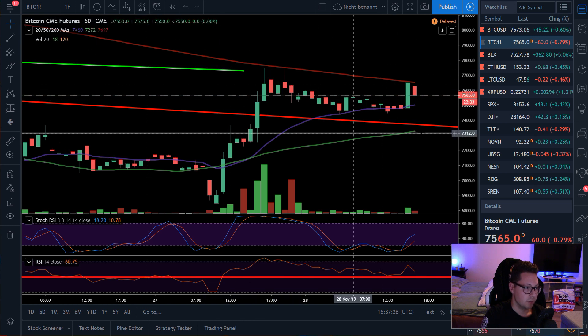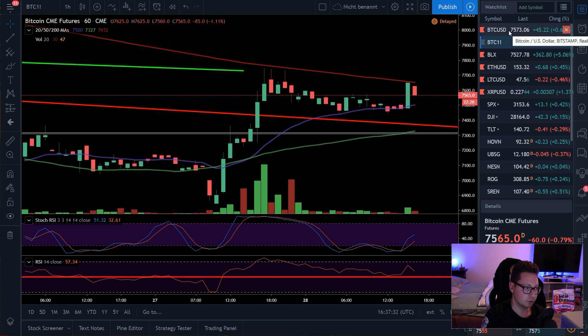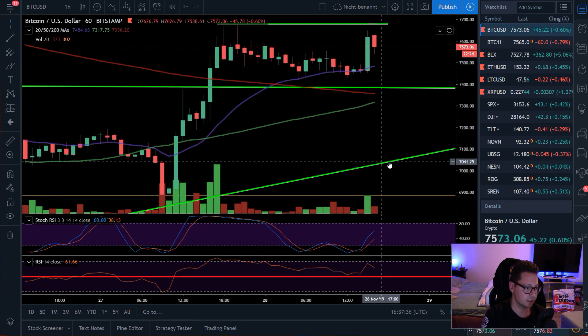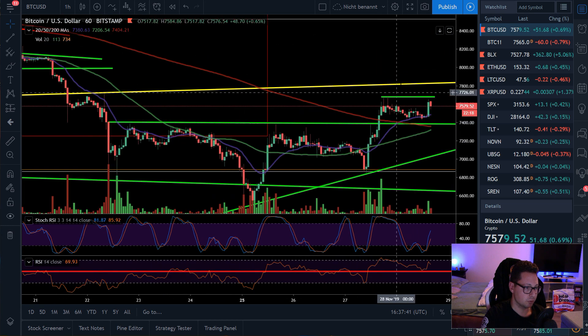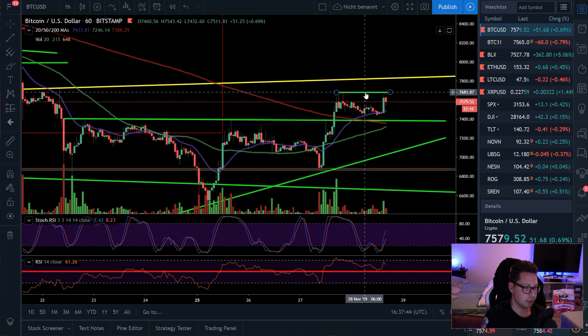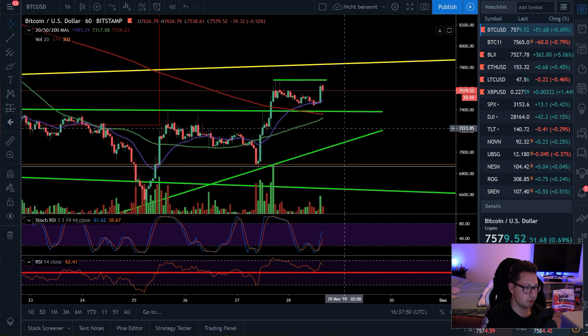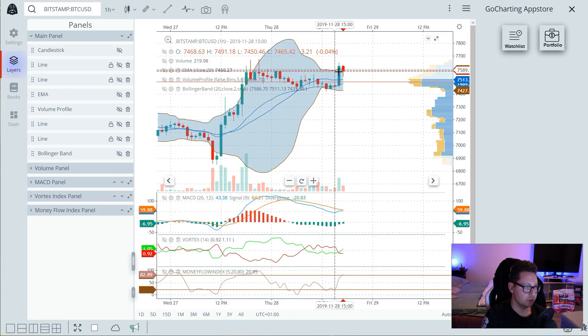Right now it's a bit too late, so I'm looking if we have another wick to the downside to open somewhere around $7,000 to $6,900. It's still possible we could see a wick or retest down there before we continue to the upside. But it's also possible that right now we're breaking the $7,700 resistance and go test the $8K level again. Here in the one-hour time frame it looks a bit overbought already — stochastic is in neutral territory and we overshot the Bollinger Band.